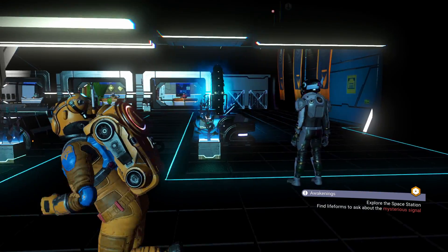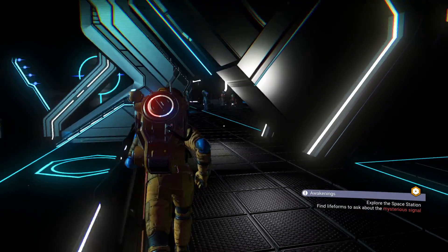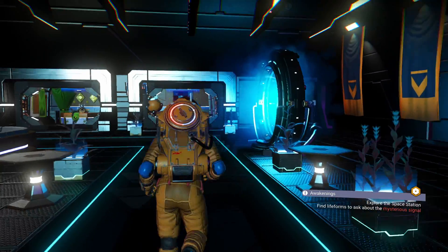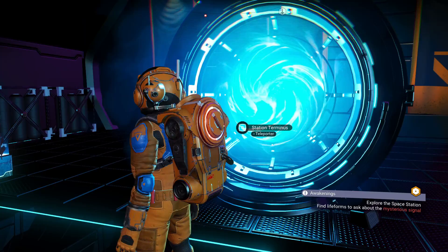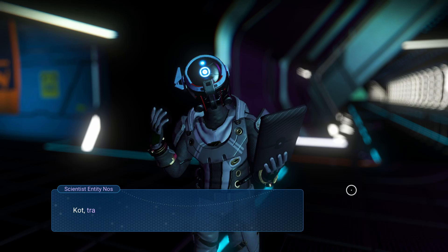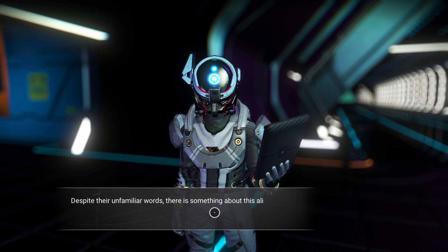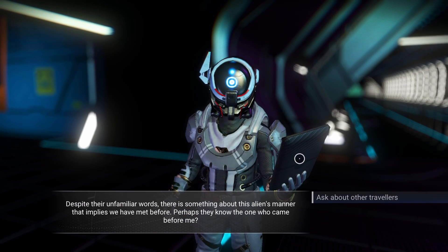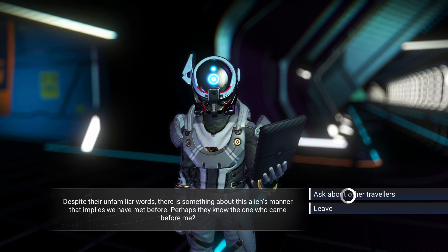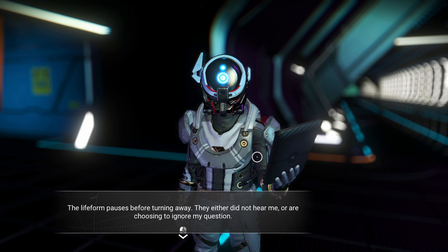Holy crap, this is not how I remember it. It used to be like a small balcony and then just one room, and then an adjacent room. There's a teleporter here. I've learned a couple words while doing my farming. Despite their unfamiliar words, there is something about this alien manner that implies we have met before. Perhaps they know the one who came before me. Asked by the other traveler — the life form passes before turning away. They either did not hear me, or are choosing to ignore my question.